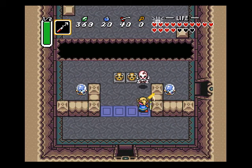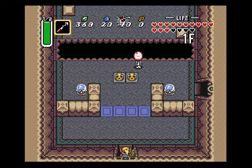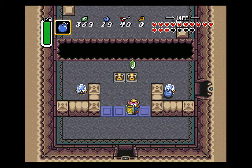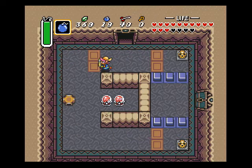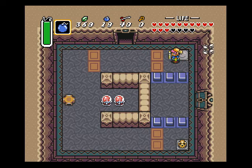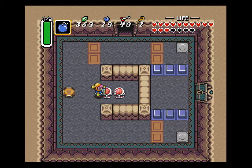Okay, first we have to do this — we kill the skeleton. Now we need to bomb this switch. All right, okay, that was pretty easy. Yes, you need bombs here too. Okay, first we need to do this — get the key.